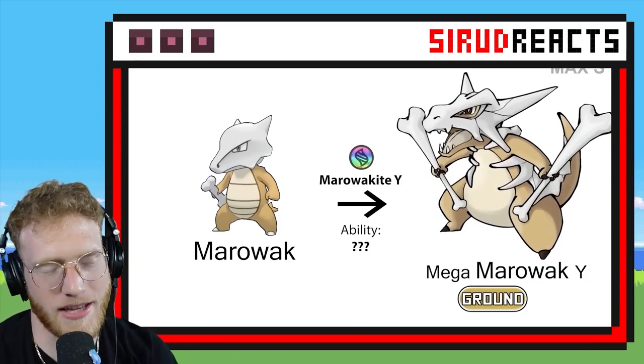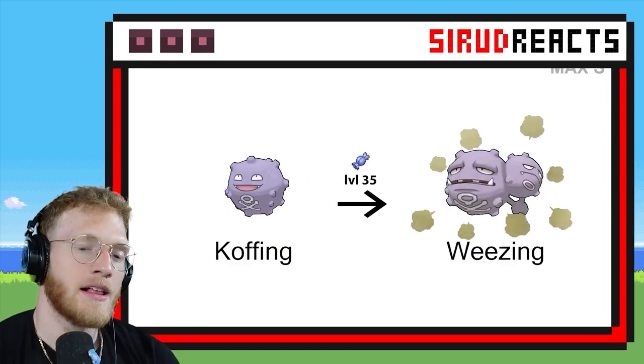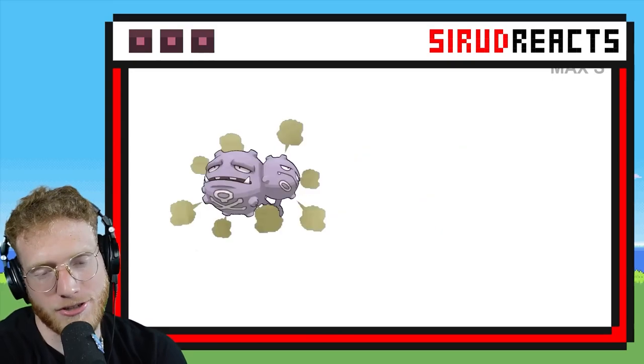And the Mega Marowak — he just added another bone, so now he's got two bones in his hands. Weezing — give me three heads. Come on, show me the money. Give me the trifecta.